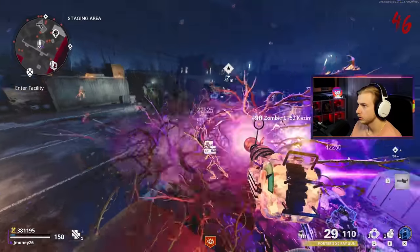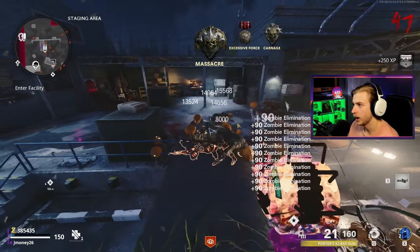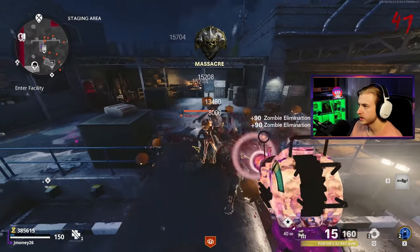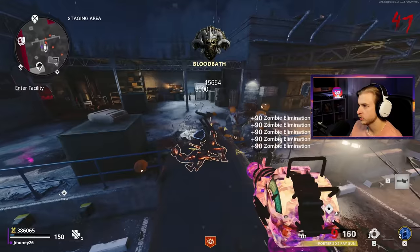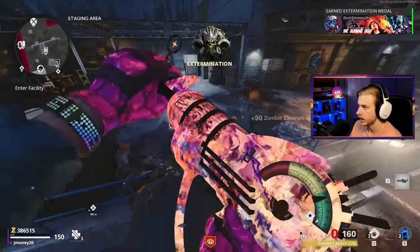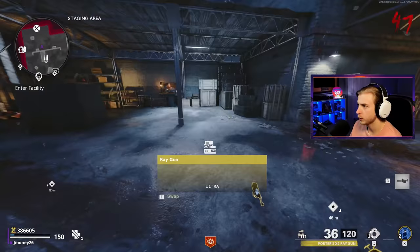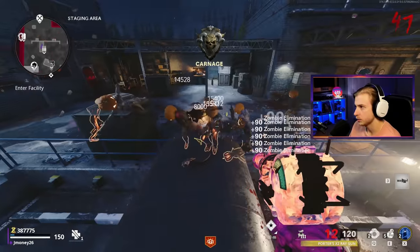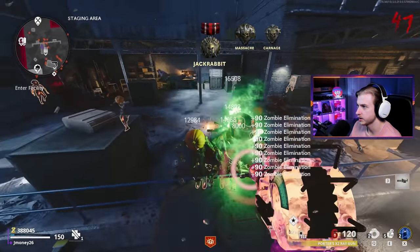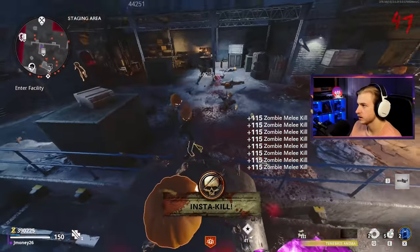We just barely survived that — still hanging on to our free self-revive. Round 47 now. We're doing pretty decently, but the Ray Gun's not doing too much anymore, and once we get overwhelmed it's gonna be tough. We have no Mule Kick which sucks because it's so clutch whenever we use Gersh's or normal nades. Gotta make sure I stay stacked on those nades. Insta-kill helps — might as well bring out the axe and save some ammo.